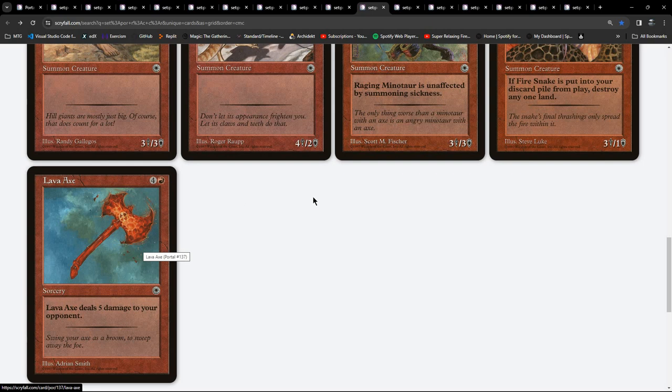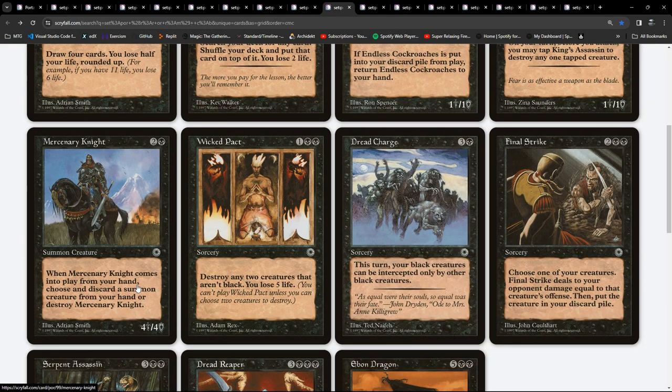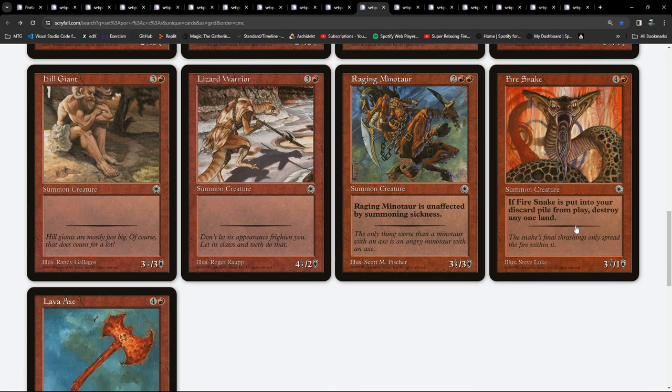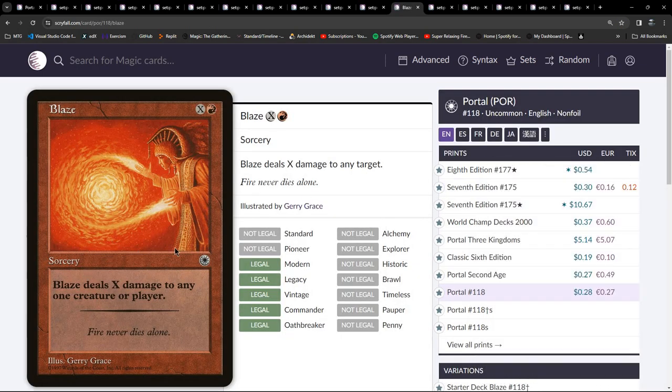Craven Giant - originally in Portal. Minotaur Warrior is a 2/3 for three. Raging Cougar is a 2/2 for three with haste. There's our Hill Giant, which is a reprint. Top end we've got Lava Ax - high casting cost but a good finisher in limited, particularly if drafting red. And Fire Snake - a 3/1 for five with potential discard - when it dies, destroy any one land. So maybe we want to discard our Fire Snake to Mercenary Knight - I'm looking for things to discard to Mercenary Knight, you see.